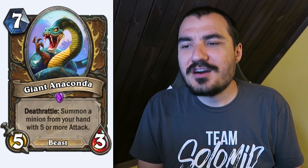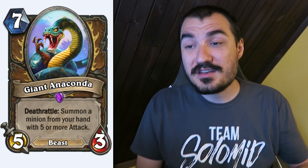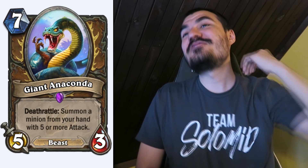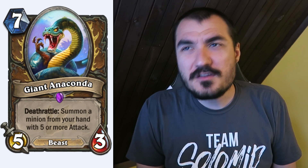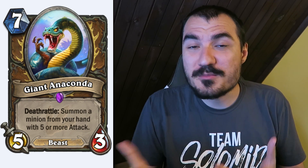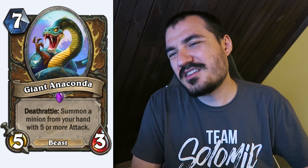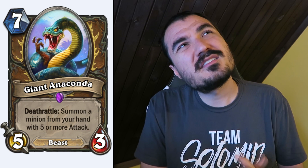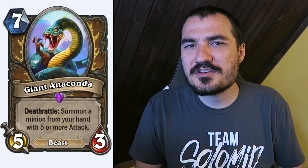Giant Anaconda: 7 cost 5/3 Beast. Pretty terrible stats. Deathrattle: summon a minion from your hand with 5 or more attack. That can be insane — you could summon a new legendary 12/12 that can't be targeted. There are a lot of high-impact minions vulnerable to Silence or transform removal, and this is certainly one of them. If you get transform-removed, it's like losing a 7-drop to transform, which isn't too bad. It might be really good. We'll have to experiment.